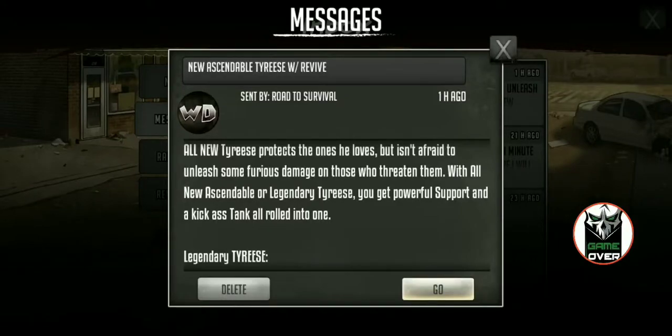What the fuck is up? It's your boy Chute from Game Over. So when this Tyrese came out, you guys know when 5 Stars was out before 6 Stars, Twin Axe Tyrese was my favorite toon in the game. And finally they released another yellow Tyrese, but it's not Ascendable Twin Axe, but he is yellow. I don't like the 85 AP, but let's just get right into the video.